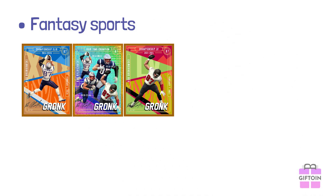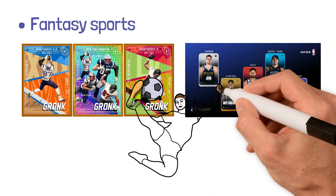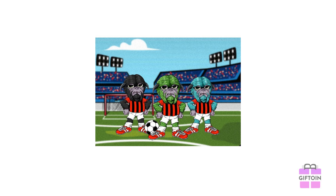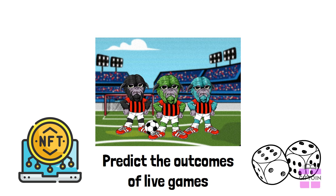Fantasy Sports: these kinds of games allow users to collect digital player cards, build lineups, and earn points based on sports players' real-life performances. In the Hellebore game, for example, users can buy NFTs and predict the outcomes of live games in professional sports leagues.